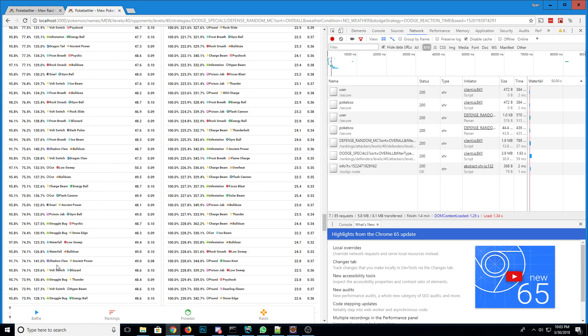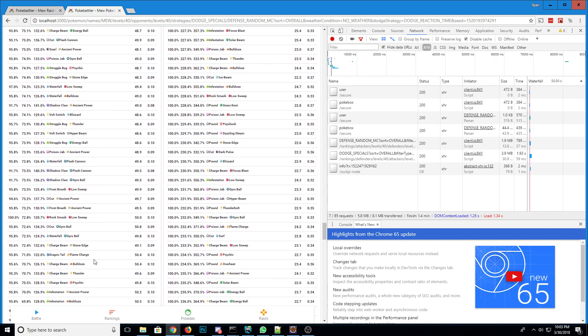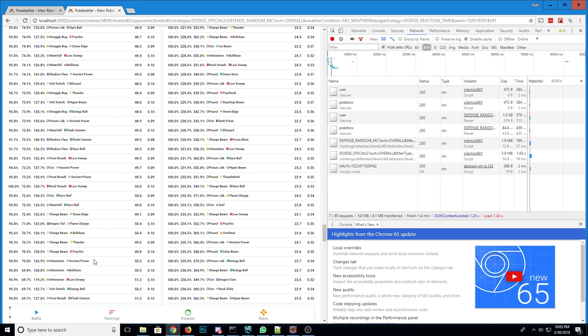You might think Shadow Claw Ancient Power is useless — actually, no, it's probably going to be okay against some of the birds, since Ancient Power is a good move against birds. Charge Beam Bulldoze is probably useless though; I don't know why you'd want that.